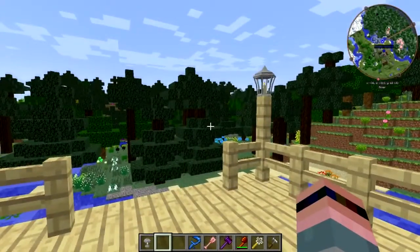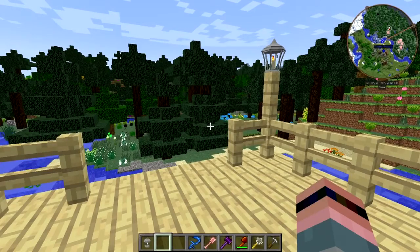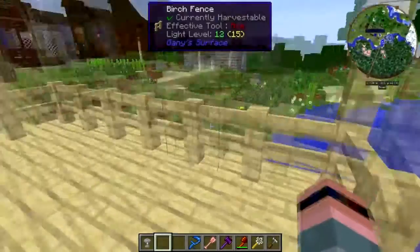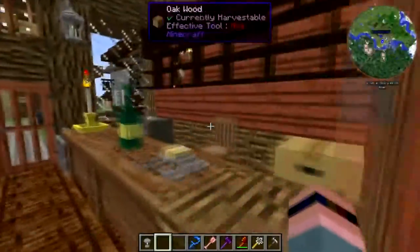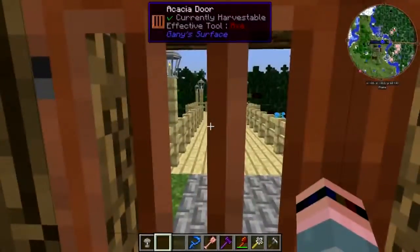Welcome back to Hermitcraft Mod Sauce 2! The fishing pier is open for business and it is only accessible through the general store, so I don't have to worry about getting lit up while I'm out there fishing.